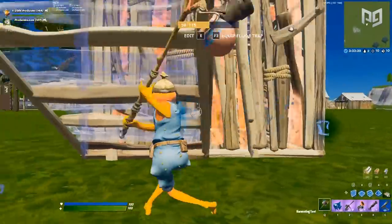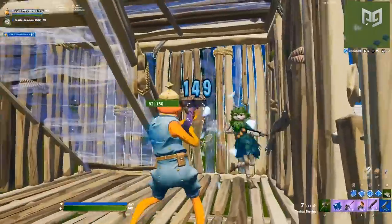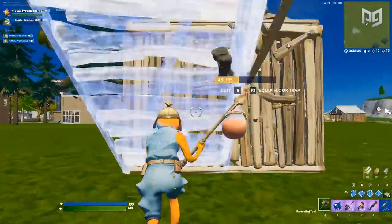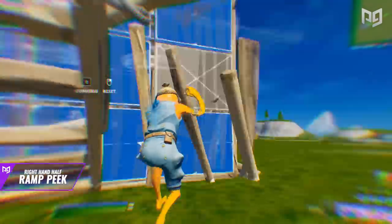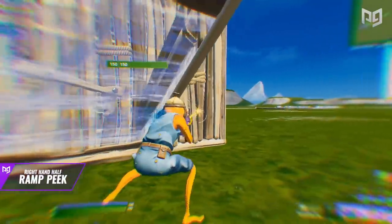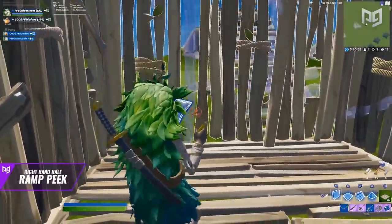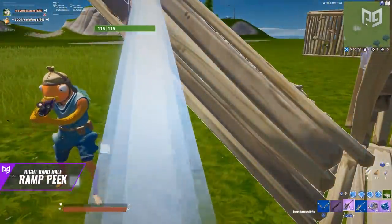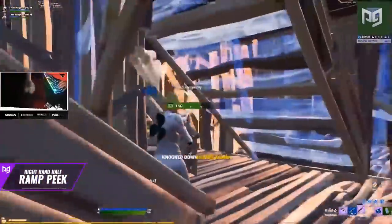The last technique is the super underrated ramp peek you can use when pressuring an opponent's wall — it can even let you take their wall without a chance of getting shot back. Build a ramp outside of your turtling opponent's box and edit the left side of the ramp backwards. Instead of standing towards the middle of your box, set yourself up away under the ramp, almost all the way in. From this angle you'll still be able to see part of their wall, which you can shoot with your AR or SMG and try to replace. Your opponent will have to run all the way back into your box to have a chance to shoot you, and by the time they get there they will be dead. If they don't try to phase into your box, you'll end up getting their wall and taking control of the fight — it's a win-win.